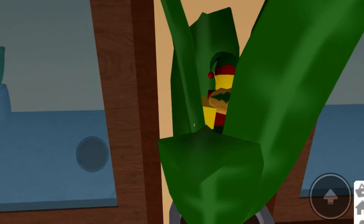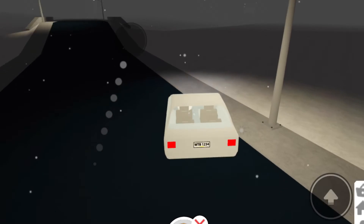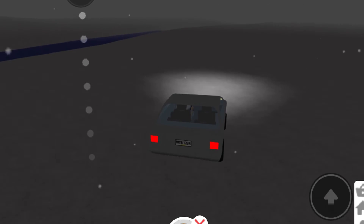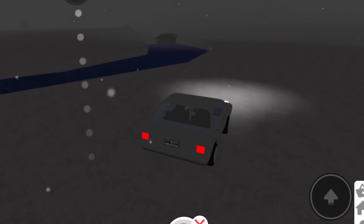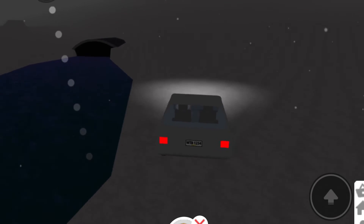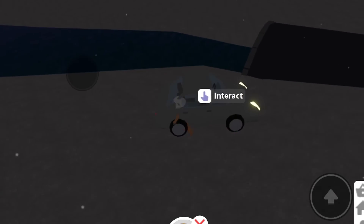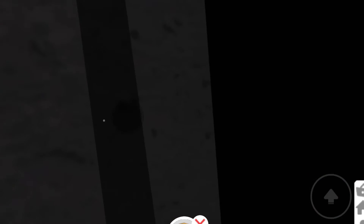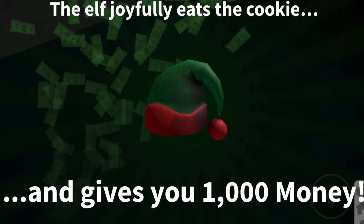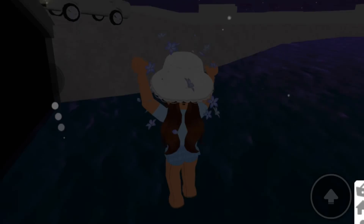For the second-to-last one, the elf is actually in the water, and it's really hard to find. It's at the very end of the riverside — there's like a tunnel but you can't go through it. Jump right in, and it's at the left corner. Give him the holiday cookie and there's a thousand money.